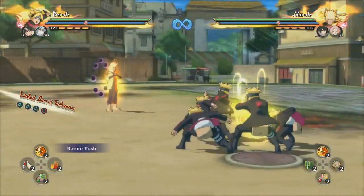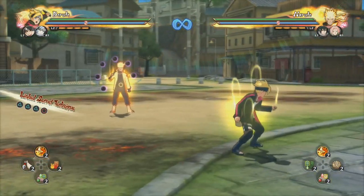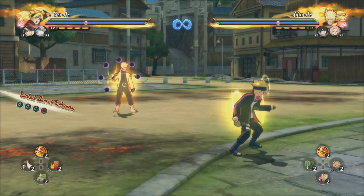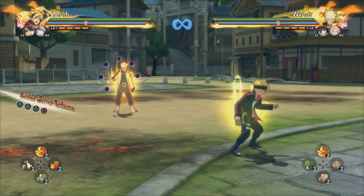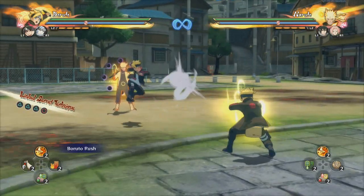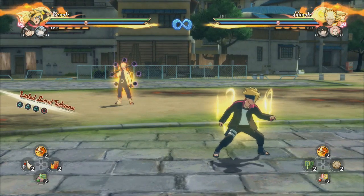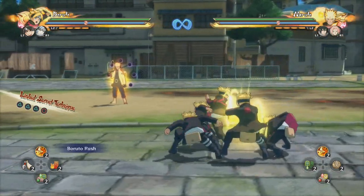Let's move on to his jutsu, which is the Boruto Rush. The Boruto Rush is probably the most disappointing jutsu - especially when this Boruto has access to all the elements and they couldn't give him a single elemental jutsu. They gave him shadow clones and he doesn't even use a ninja tool with this thing. Boruto Rush is basically a jutsu that pushes the opponent back and goes into a strike back, but the damage is actually very little.